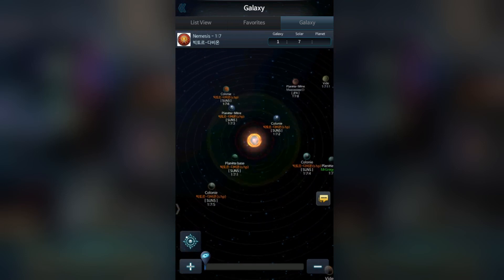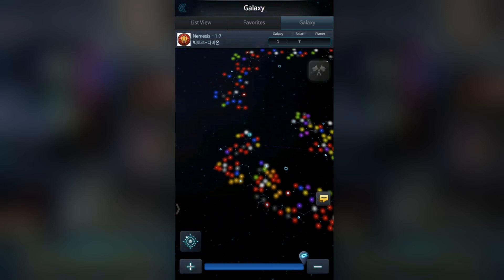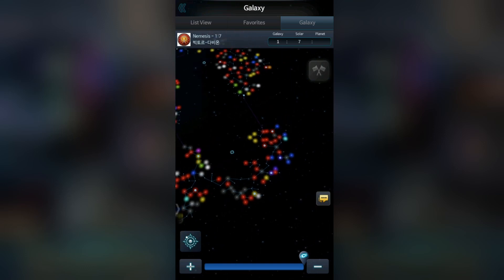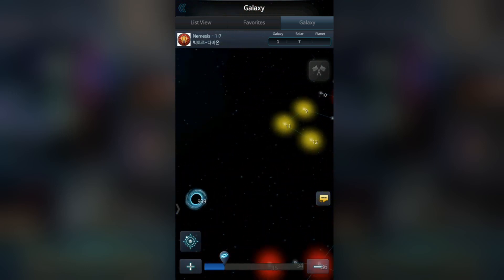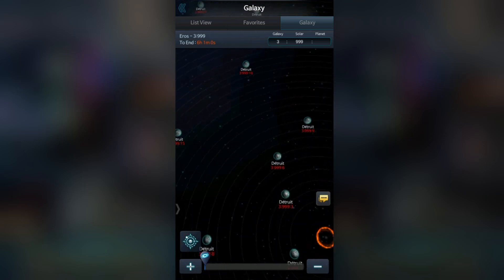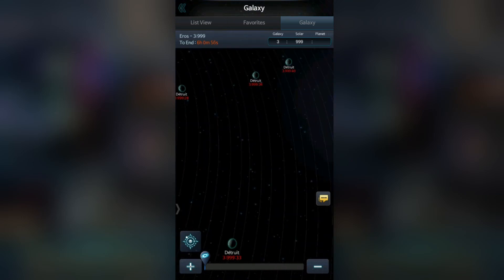U-Craft sets its environment in a universe at war. An energy source has been discovered in the universe and it broke the balance between people — basically what's been happening with oil since the Chaco war, but the sci-fi part comes now. You're not a king, you're not a president — you are the happy owner of a planet, and you need to manage your resources, your technology, and your fleet.